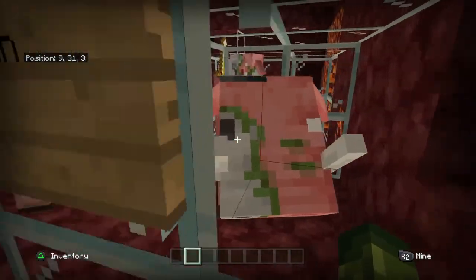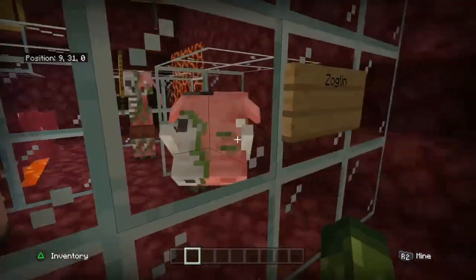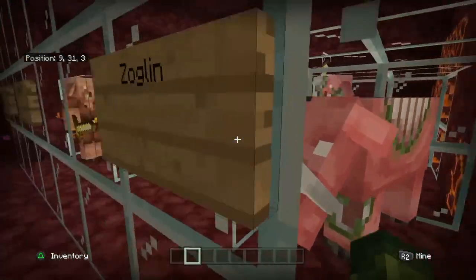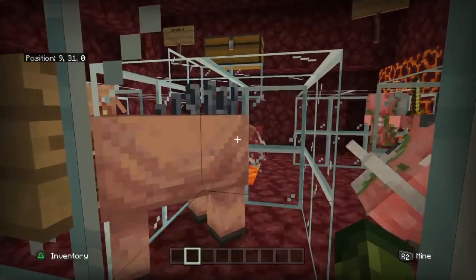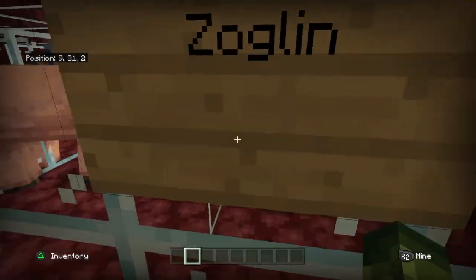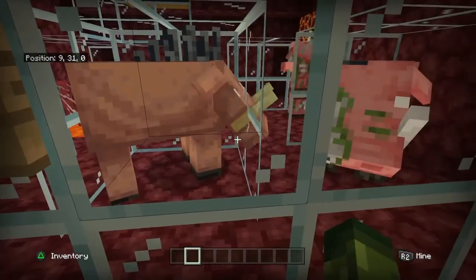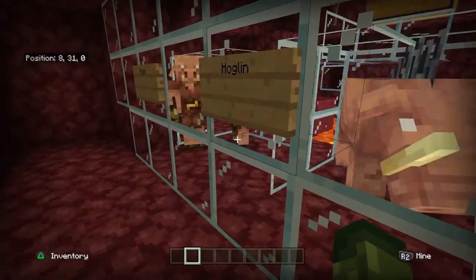The Zoglin is the same thing as a Hoglin — it's just a zombie Hoglin. How you get one is you get a Hoglin in the regular world, put it in a nether portal, and it turns into a Zoglin. I would not recommend that unless you're very powerful, because these things will destroy you.